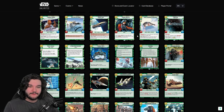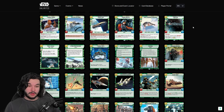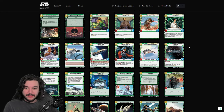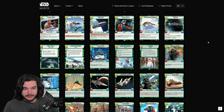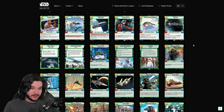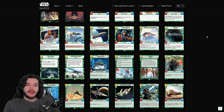Wedge is our first five-drop and is really really powerful if you can leverage the Ambush ability. Otherwise he's just a five-resource 5/5, which is fine and playable. But if you can leverage it — for example Ambushing in a Home One — a Bright Hope Ambushing with a Bright Hope can be really strong. That plus one plus one applies to space units basically every time, and I believe every space unit is a vehicle, though someone can correct me in the comments.